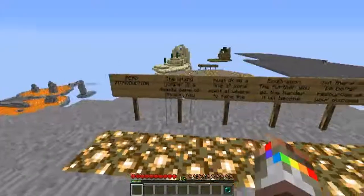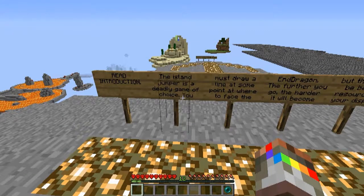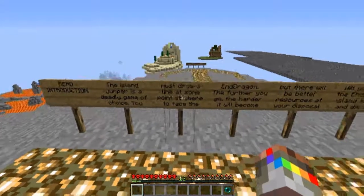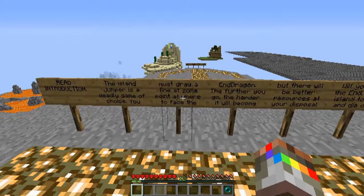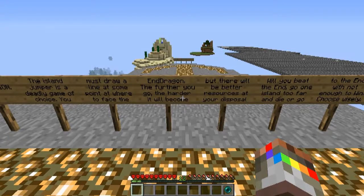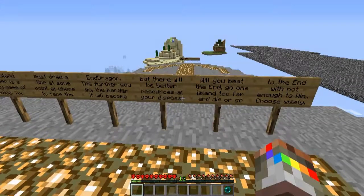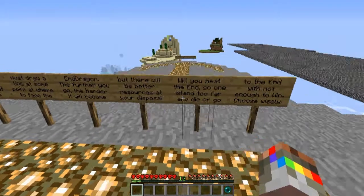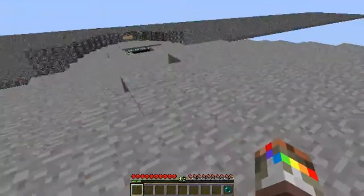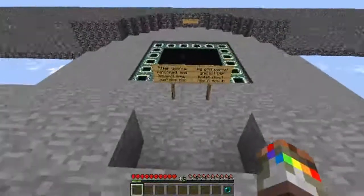The Island Jumper is a deadly game of choice. You must draw a line at some point as to where you face the ender dragon. The further you go, the harder it will be, but there will be better resources at your disposal. Will you beat the end? Go one island too far and die, or go to the end without enough to win? Choose wisely.